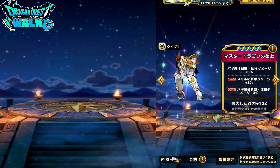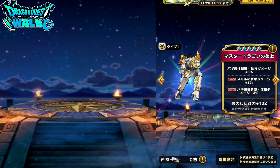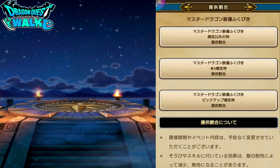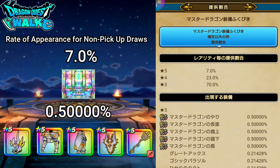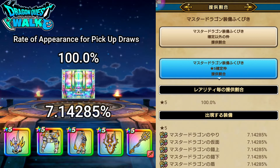If you want to see those numbers they're going to be right over here. So there's a 7% drop rate for 5-star pieces of equipment, and for example the Master Dragon — the entire set — there's a 0.5% chance that it's going to actually drop. That is quite quite low. But in terms of a pickup, it's going to be a 100% chance of getting a 5-star piece of equipment, and then it goes from 0.5% to 7.14% to 85% chance of getting the equipment for this particular banner.